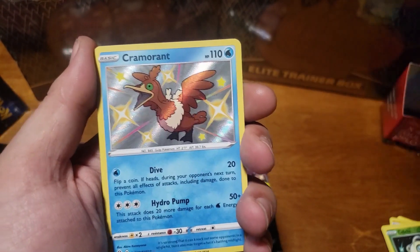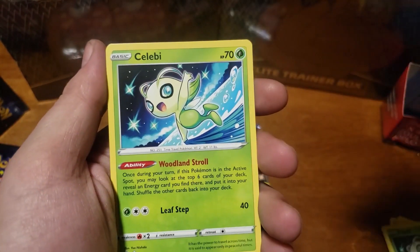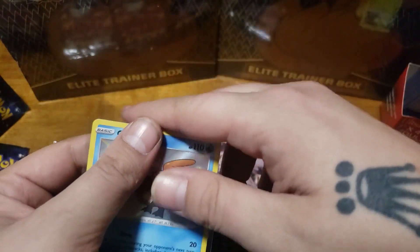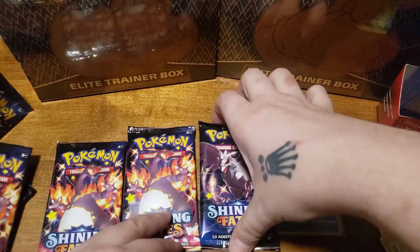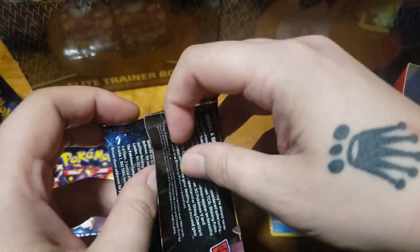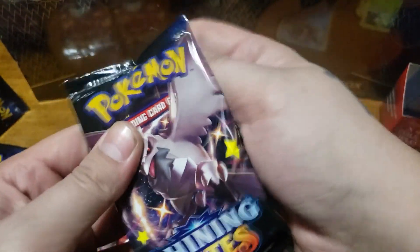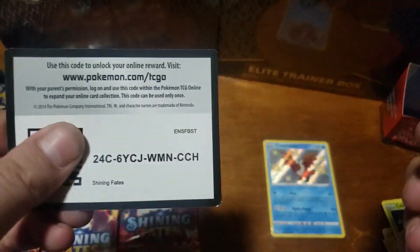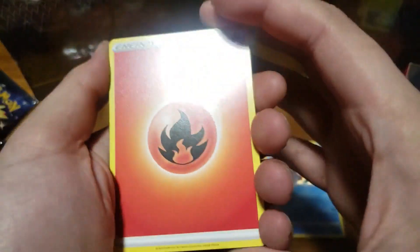Let's go, that's really cool — a Celebi for the regular rare. There are a lot of Celebis in this set in general. If you guys can find this set for regular price, which should be $50 for the ETBs and $30 for the tins — that's the best for your money.